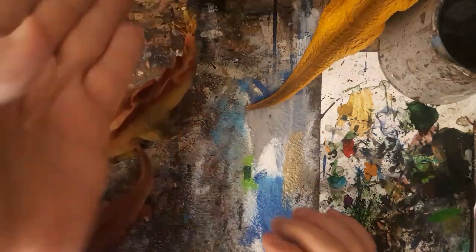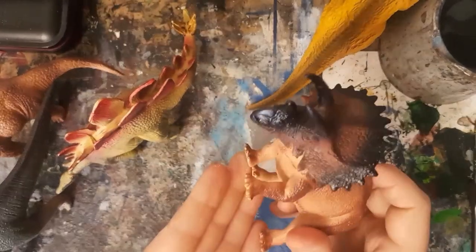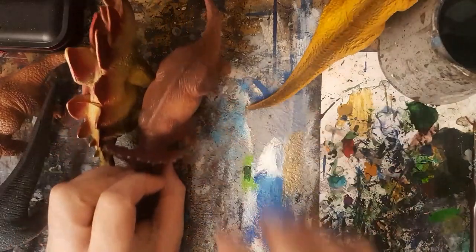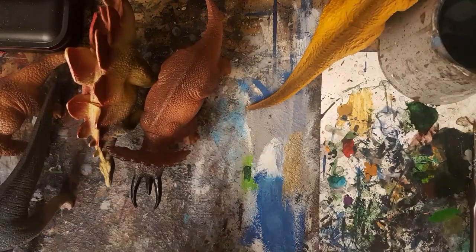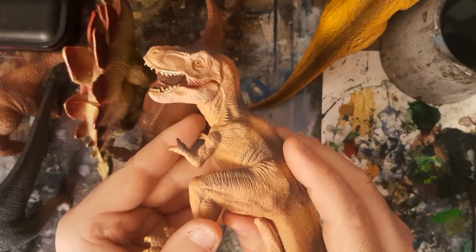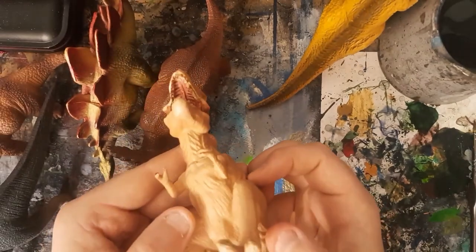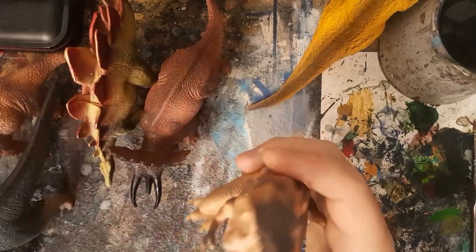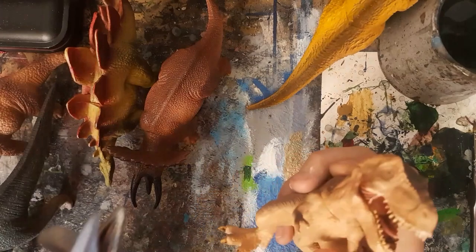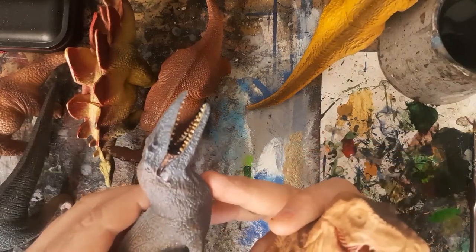Triceratops likewise has his tongue painted in there — that's really all I've done, apart from toes. They've all had their toes done. The T-Rex I gave a wash of flesh wash — it was already painted pink but the wash brings it out nicely. And the inside of the mouth looks great now. This head just looks really cool.